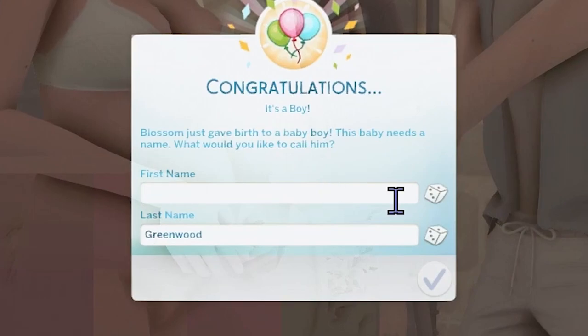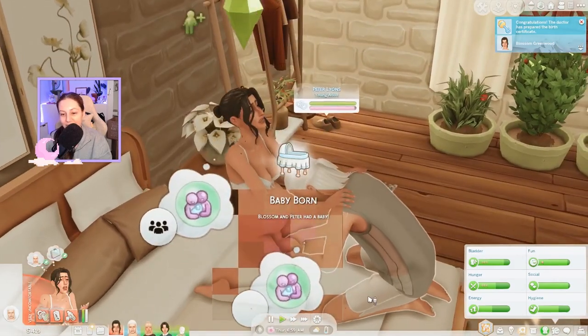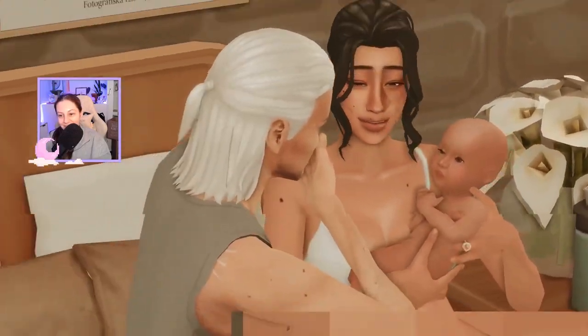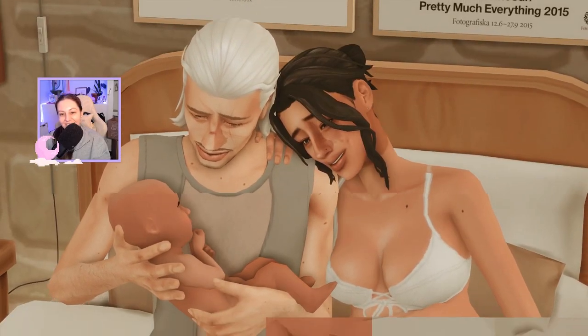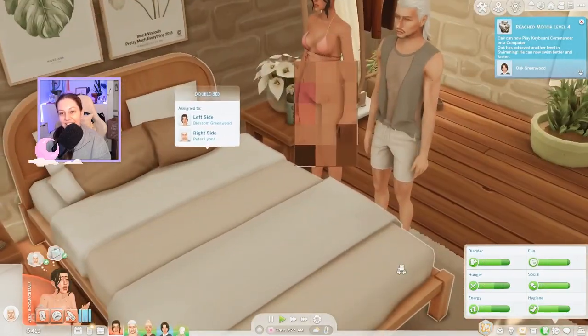We had a name suggestion from Lynn and I love it with the last name too — our new baby is going to be little Forest Greenwood. Baby is born! Blossom and Peter had a baby. Look at them looking at him. Peter's like, 'I'm so glad he didn't inherit any scars.'